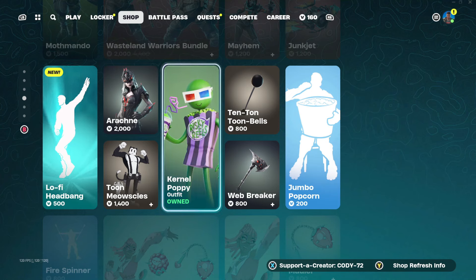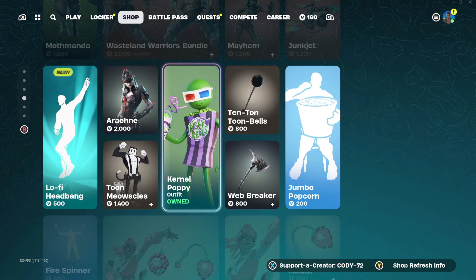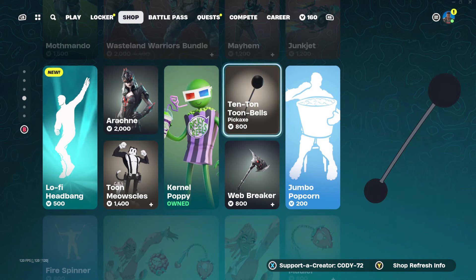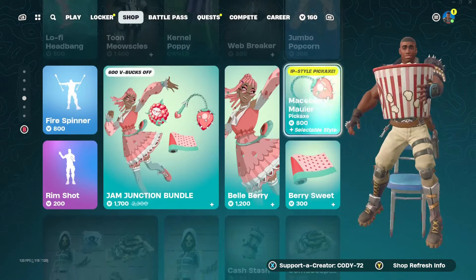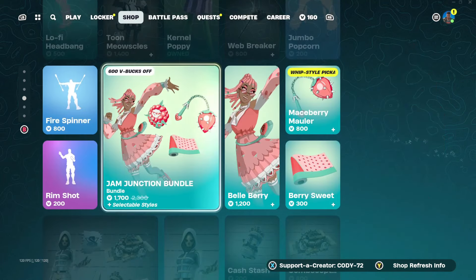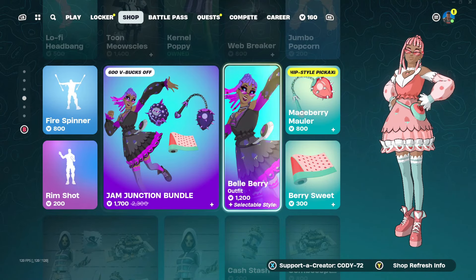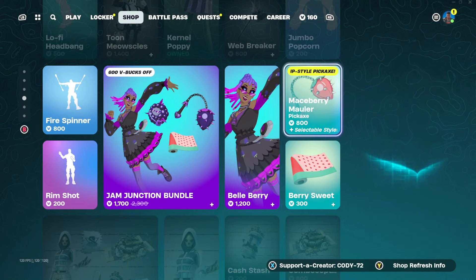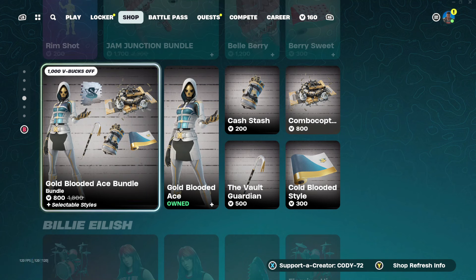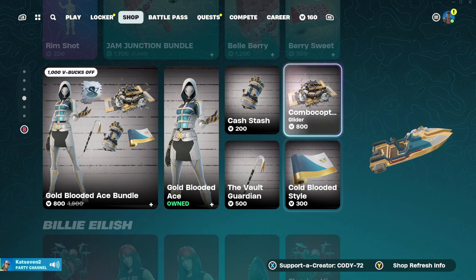We have Arachne, and we got Colonel Poppy — I definitely had to go ahead and cop this skin, I couldn't resist. Strange skins are my favorite, so I had to get that one. We got 10 Ton, Toon Bales, Jumbo Popcorn, Web Breaker, Toon Meowsles, Fire Spinner. We got the Jam Junction Bundle for 1700 V-Bucks, Bella Bell for 1200, Maceberry Mauler — pretty sweet. We got Rim Shot for 200, Gold Blooded Ace Bundle for 1800 if you own the Gold Blooded skin, the Combo Copter, and the Cash Stash.